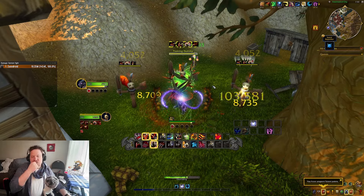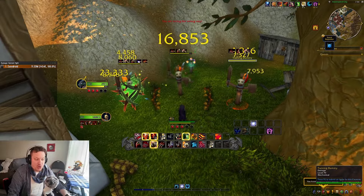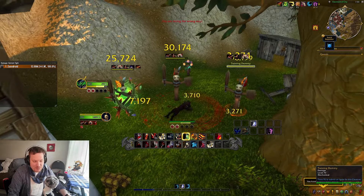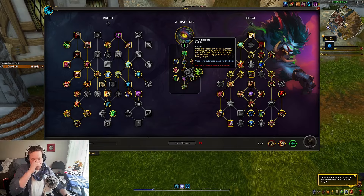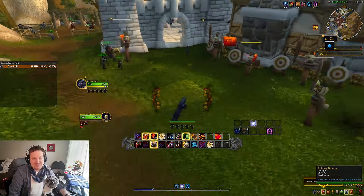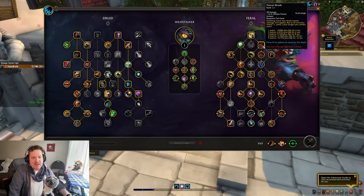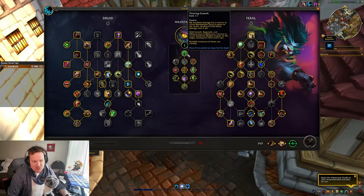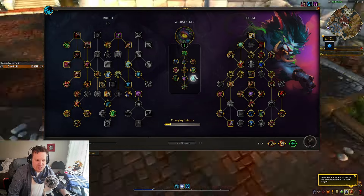Also, there's a chance that some of the other talents I'm not taking right now — the ones that will spread the vines — might be really good talents to take. Because you might get targets dying quite a bit, and every time you create a vine you might have a chance to create another one. Twin Sprouts could be very, very good considering the fact that you might have ten or twelve targets that all have Rip on them — because Primal Wrath is going to apply Rip to all nearby enemies. Damage from Rip has a chance to spawn the vines, and you just saw how many were being spawned there.